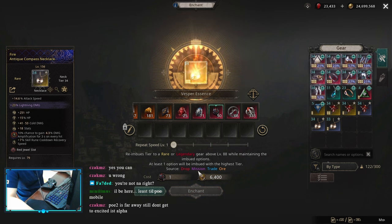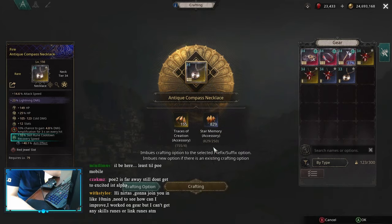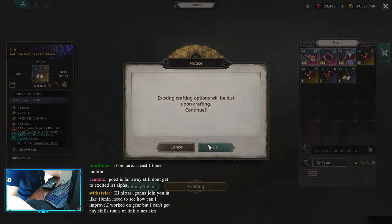What took me the most time was actually trying to recraft Skill Rune Cooldown Recovery Speed into Skill Rune Effect. I used around 15k mats — I was regretting that decision. But hey, I got it. It's not a high-tier roll, but whatever. For now, it fits.